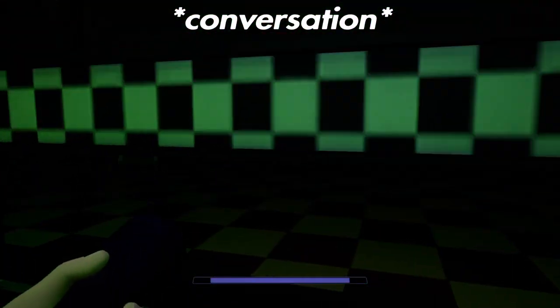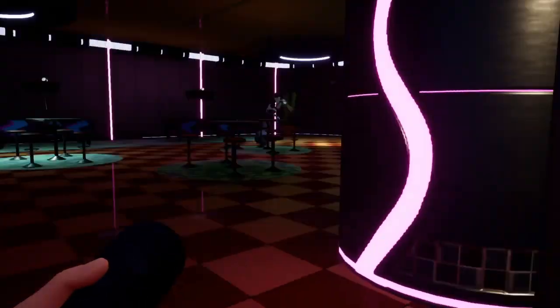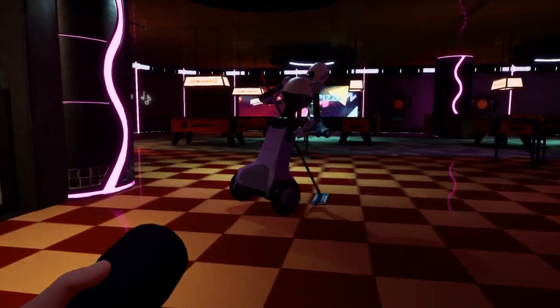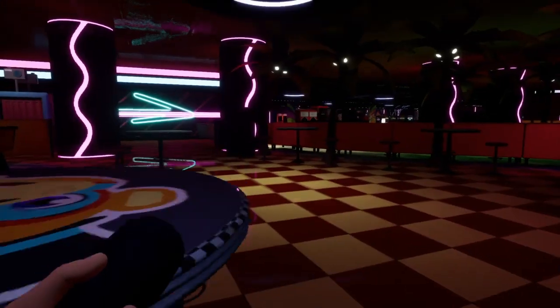You'll get a quote from Freddy: "Well done, Gregory. You are in the East Arcade. You should be able to get to the prize counter through the security office. Look for the door with the security badge symbol on it."